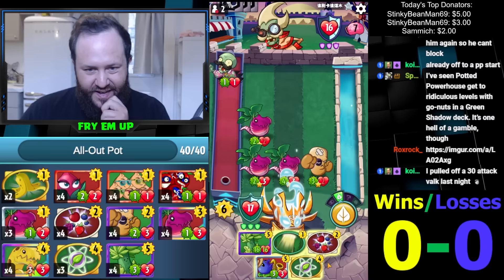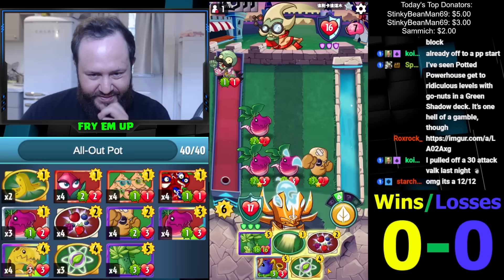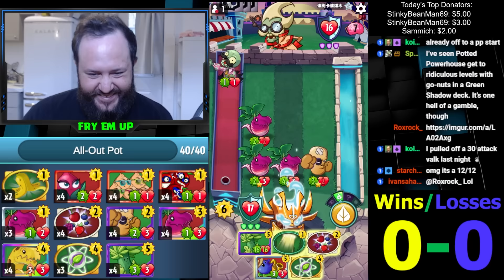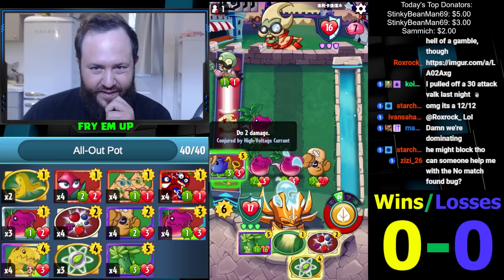Unless he has some ridiculous field clear play, I'm guessing going face is a good thing right now. Do we just Berry Blast? I don't want to get OTK valved right now — it's like the last thing I want to happen. This will be turn eight with the Berry Blast. I guess I just want him to remove something. I really don't want to get valved, I think I'm just going to do this play though.